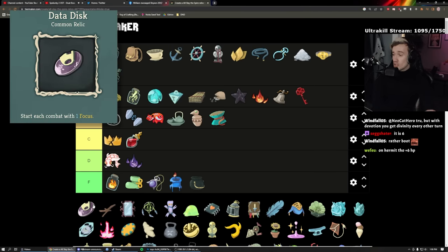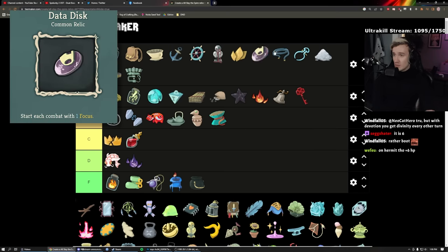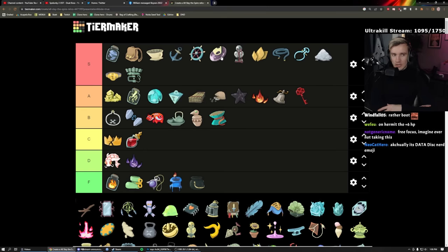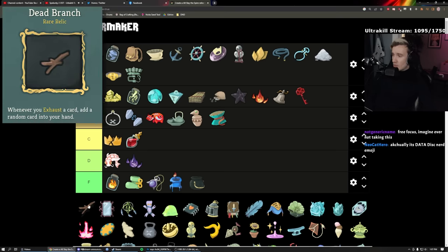Focus Disc: S. If you get this early on Defect you basically have a free Act One. It makes Frost incredibly powerful; everything just becomes super good. Free Focus — you're a very happy person when you get this. No matter how much Focus you have you can never have too much, and having one more is always great. Awesome relic.